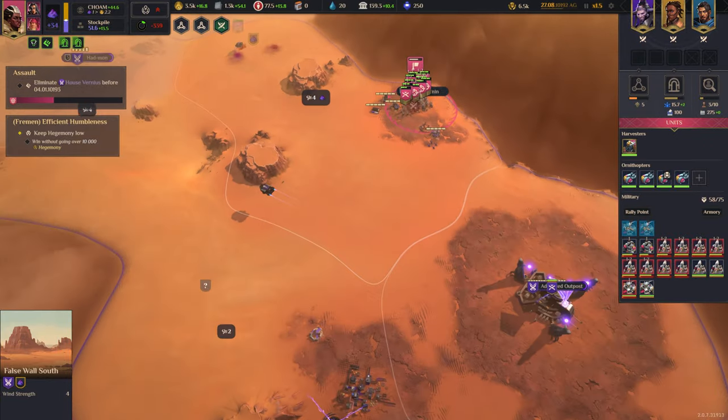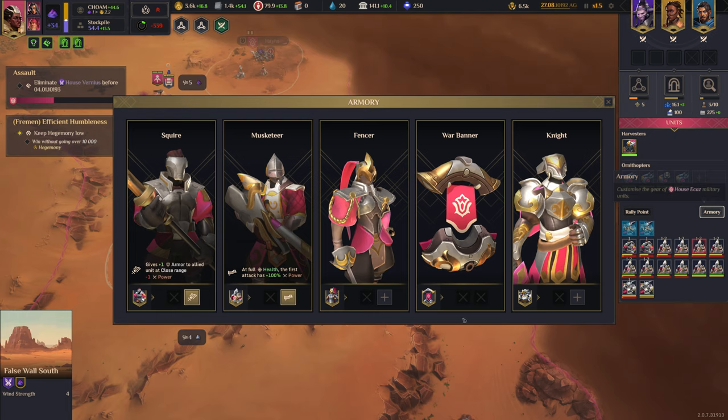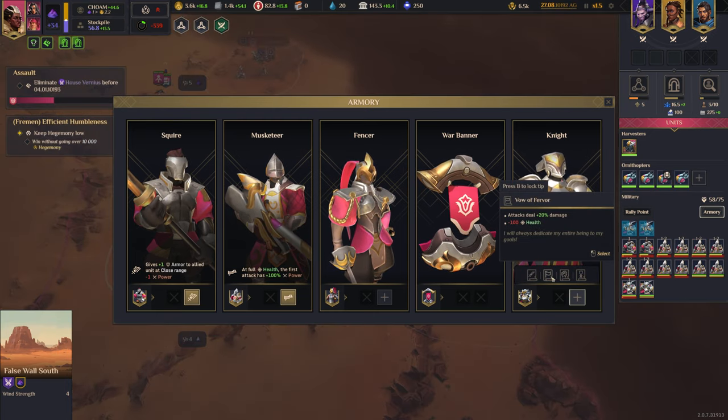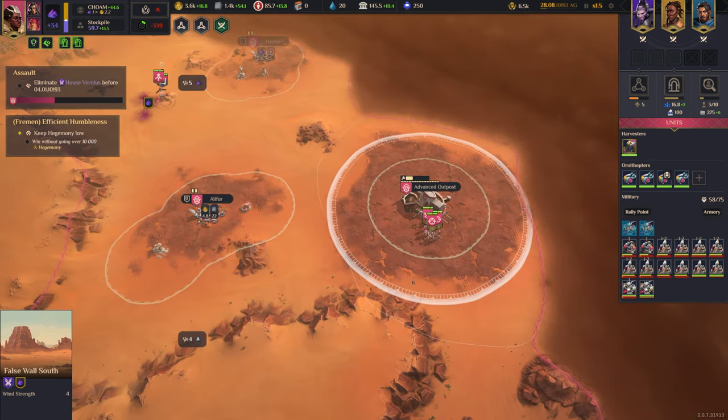Once we capture that base we transfer all the troops over. We need to wait for at least the two knights. Not sure we can upgrade the knights — squires gain power, almost half the enemy armor. Yeah, we should get that.